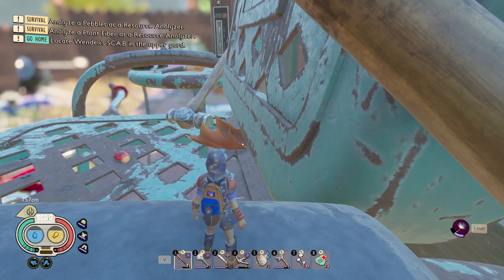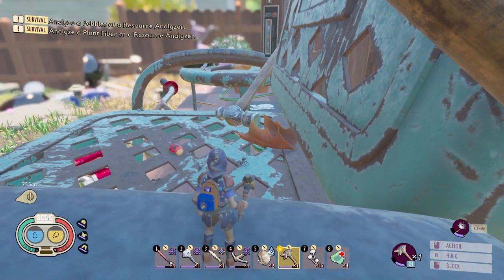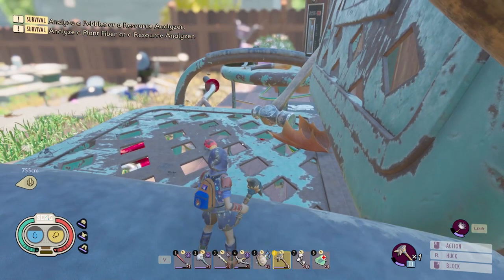Today we are going to be finding the five toenails required for the embiggening cocktail. This took me a little bit longer than I would have liked, so I decided to make a tutorial on it. You will need a few things to get to the toenails: the first thing you're going to need is a glider or a dandelion, and the second thing you're going to need is a tier three hammer to harvest those toenails.